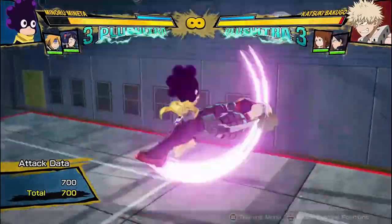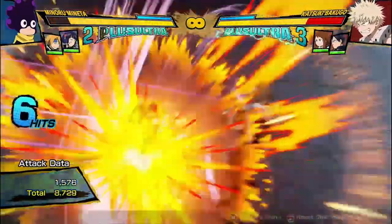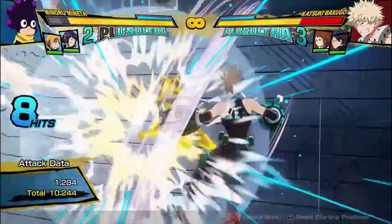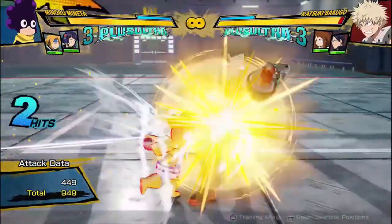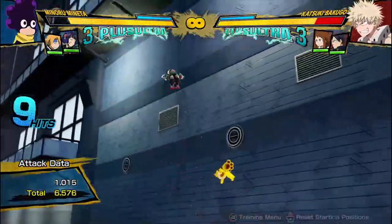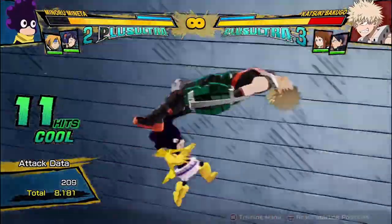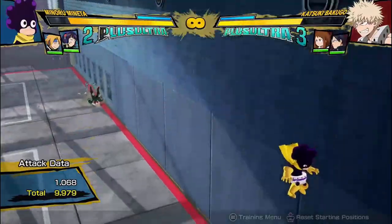So yeah, obviously that means it's pretty easy to combo off of as well, to get decently high damage in the air. Super easy — 10,000 damage starter combo.